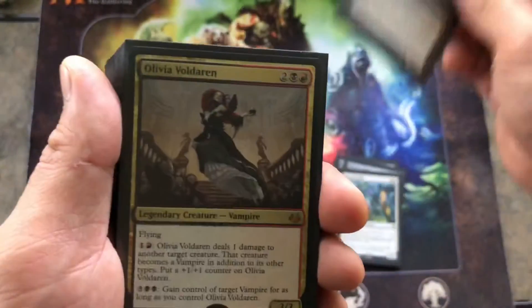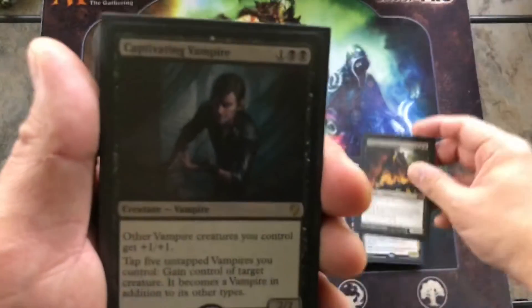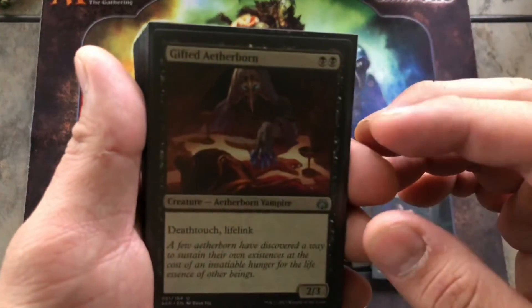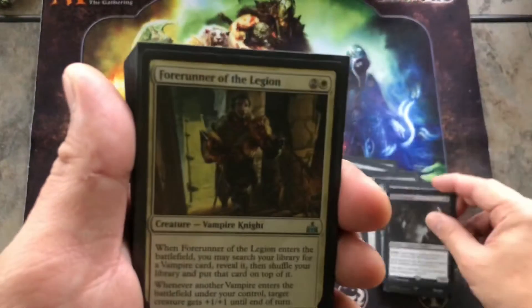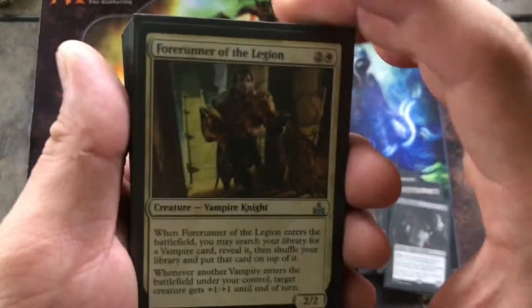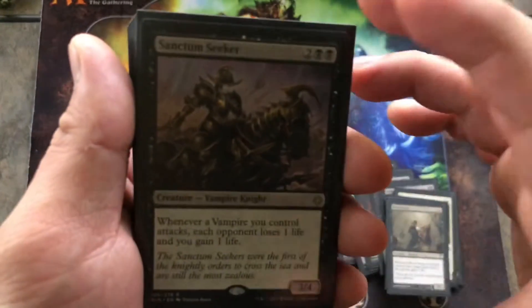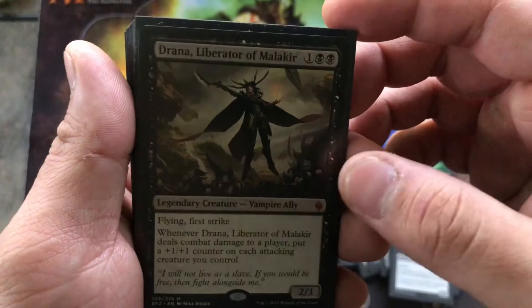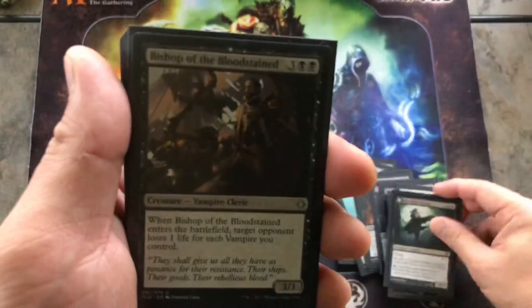Then for vampires: Kalastria Highborn, Olivia Voldaren of course, Vampire Nocturnus — always good in any black vampire deck — Captivating Vampire as one of the Lords, Vampire Hexmage, Gifted Aetherborn, Kalitas, Dark Impostor, Forerunner of the Legion, and then the vampire shooter. Really good. Rakish Heir, Blood Artist, Vampire Sanctum Seeker, Indulgent Aristocrat, Drana Liberator of Malakir.